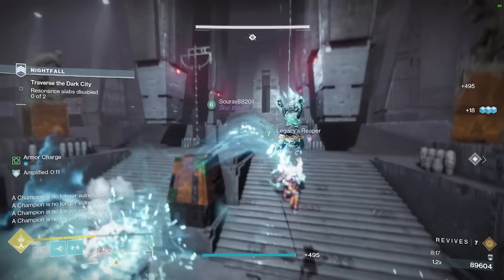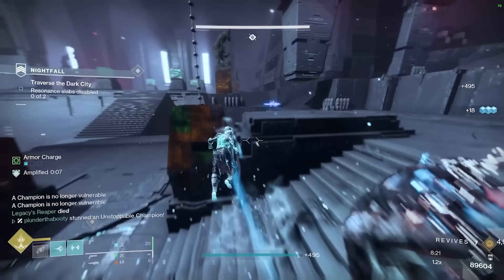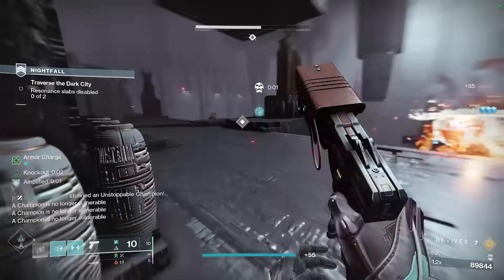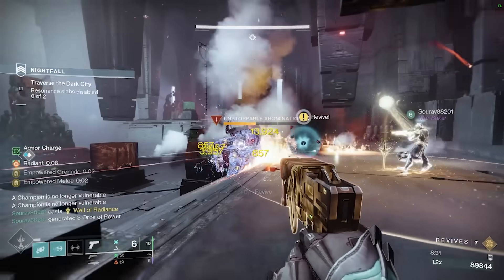Slam, slam. Run Legacy, run! Got that stun — I'm going to stun this one more time, then go pick him up. I'm coming, Legacy. That should stun the Unstoppable again with the Rocket. Just make sure to kill this one, and then we'll definitely kill the second one now that we have a Well down here.